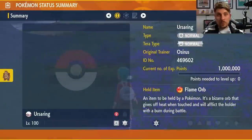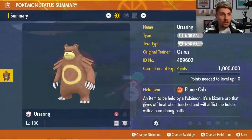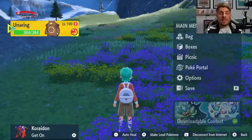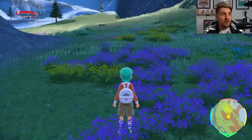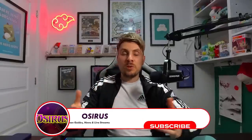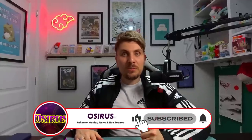60-plus Terror Shards at a time is absolutely ridiculous — the best farming method we've got for these items in the game. Ursa Ring with the Flame Orb and Facade is going to roll through these Blissey super easy, and the build will be in the description below. I hope you have fun with this Blissey Spotlight Terror Raid event this weekend. If you found this useful, please drop a like, subscribe to the channel, and I'll see you all in another video very soon. Take care and bye-bye.